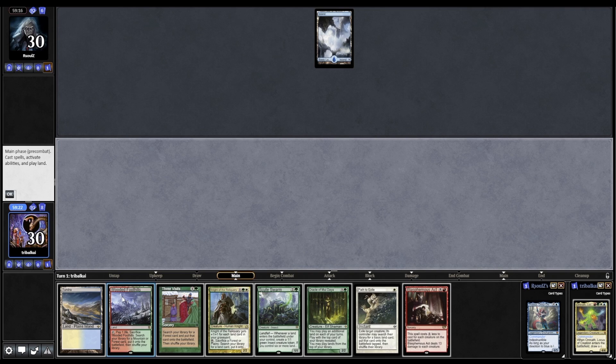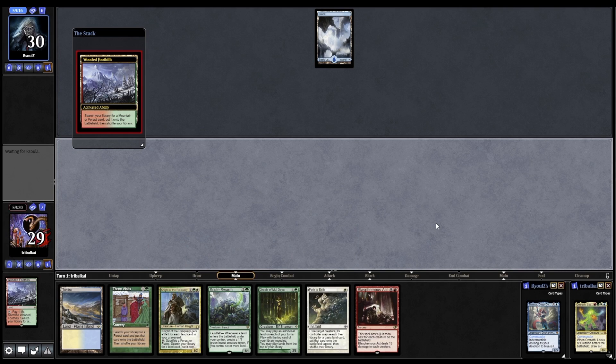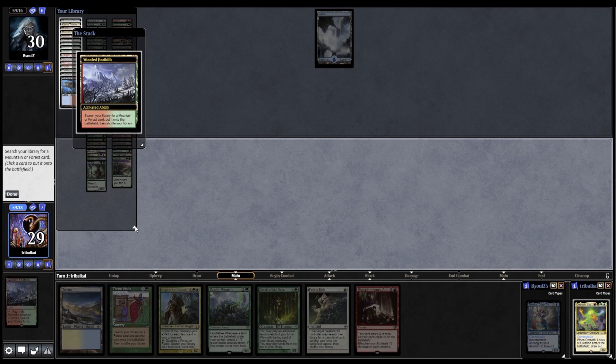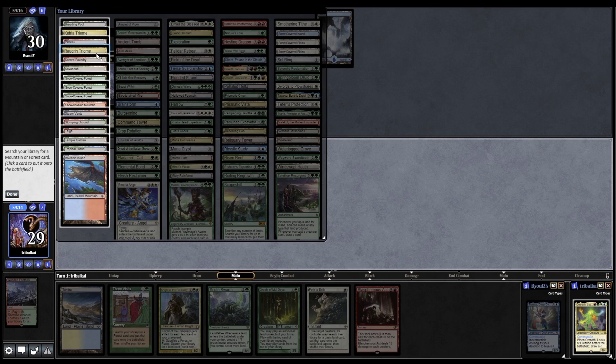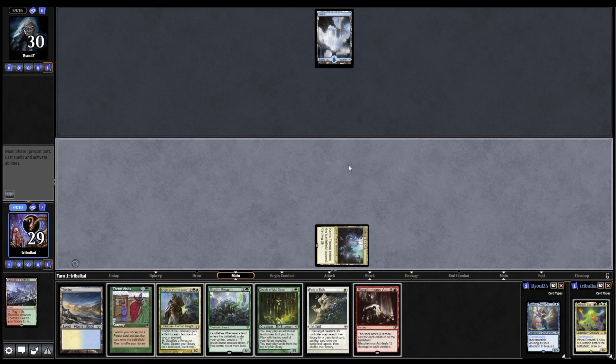No land for us - I'll probably just crack this for a tri-land actually, try and fix our mana early on. Typically speaking you often want to just keep hold of your fetches so that you can get multiple landfall triggers, but we'll go for the tri-cycle land here.